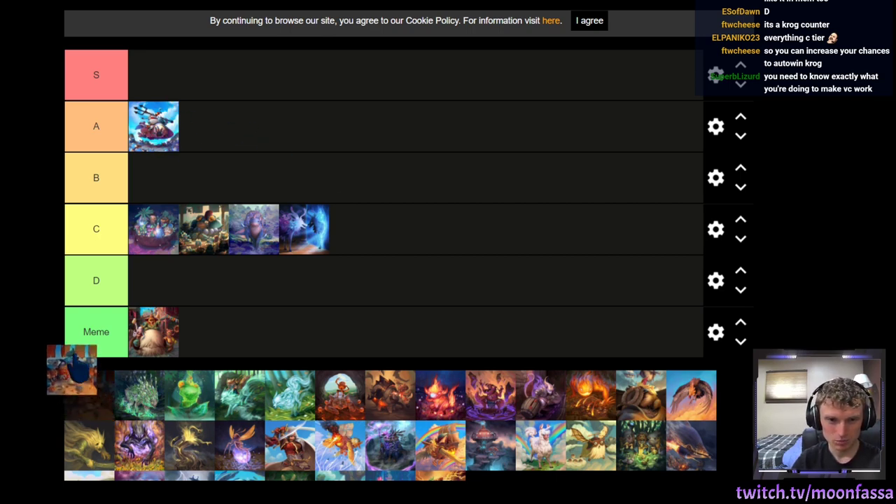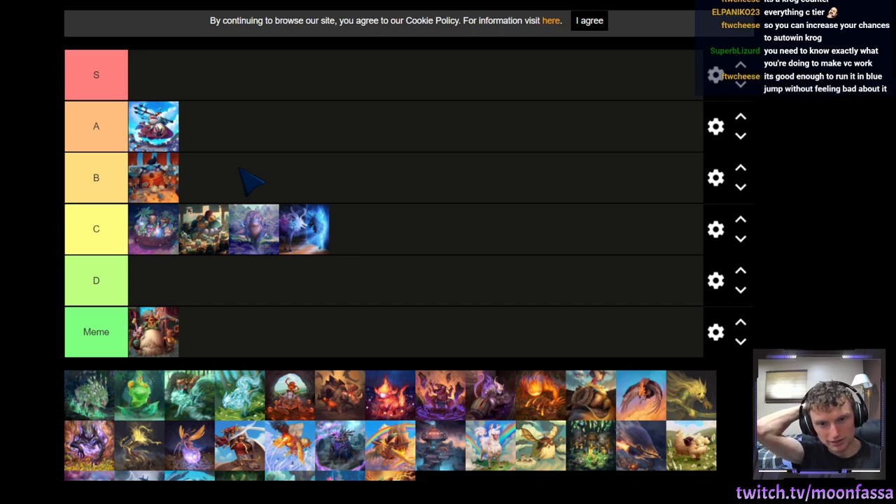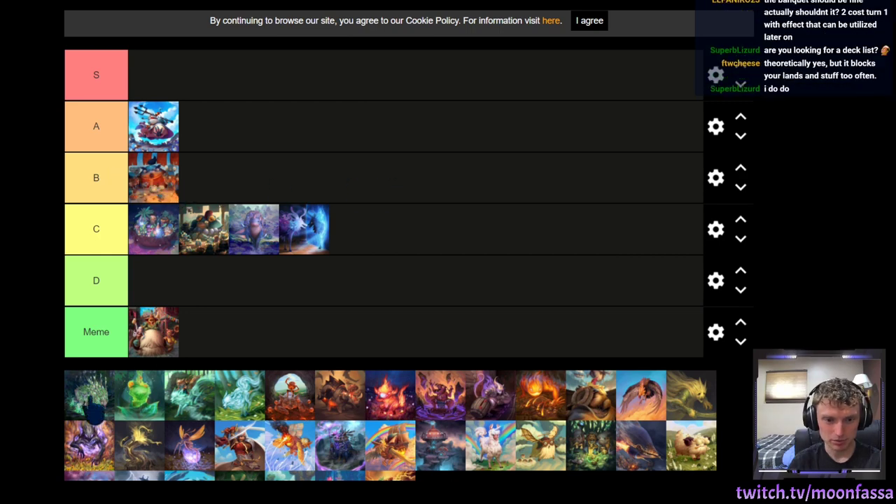This card's possibly a B. It's not the best, but it's a 3-cost. I think you're guaranteed at least one buff — you're gonna have at least one Triton. So it's a 3-cost, maybe 3-4 at worst, which is okay. It's not the best card in the world, but B tier is probably okay. It's good enough to run in blue jump without feeling bad about it, though it's always lacking compared to the other blue cards.